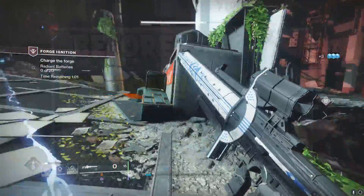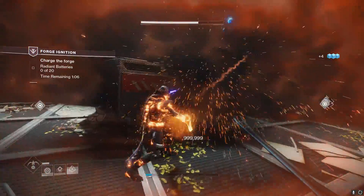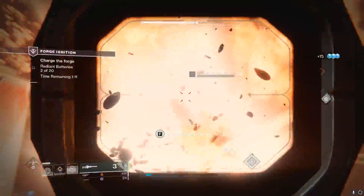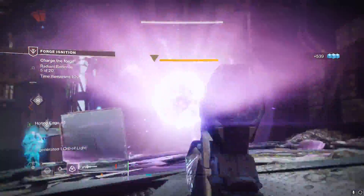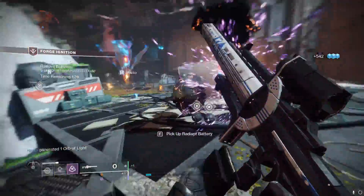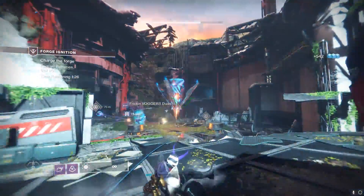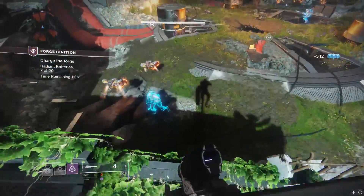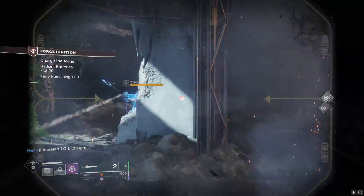Izanagi's Burden is one of the best sniper rifles in the game, as it possesses the unique ability to load all of its rounds into one major shot for extreme burst damage on its targets. With its questline going away on November 10th, I decided to make a video to show you guys how to get this absolute beast of a weapon before its quest is gone. Do keep in mind that you will need Forsaken to get this questline complete.